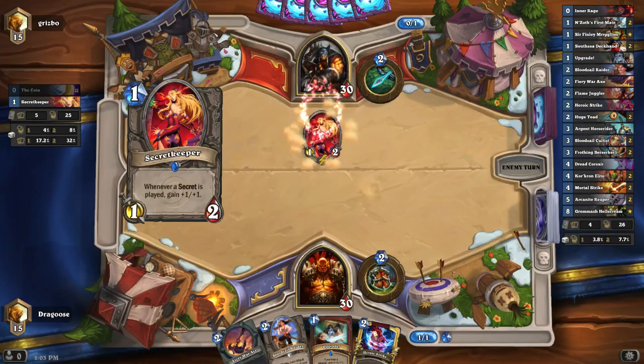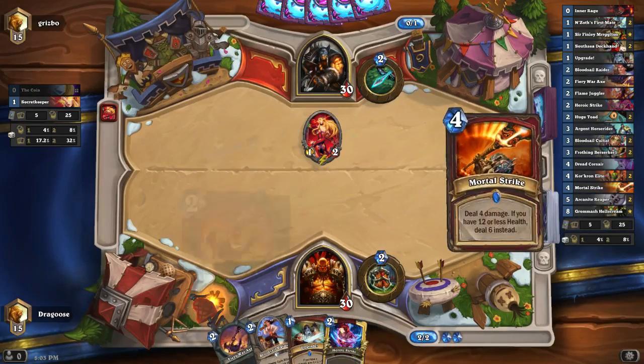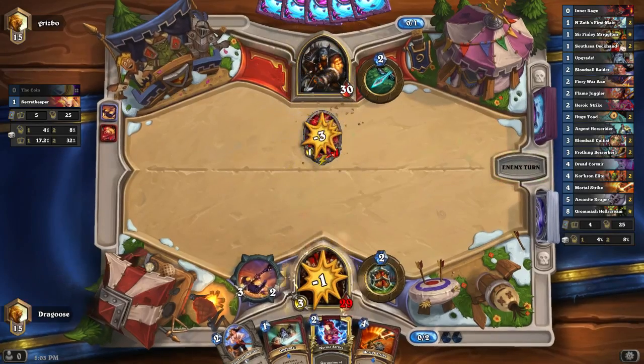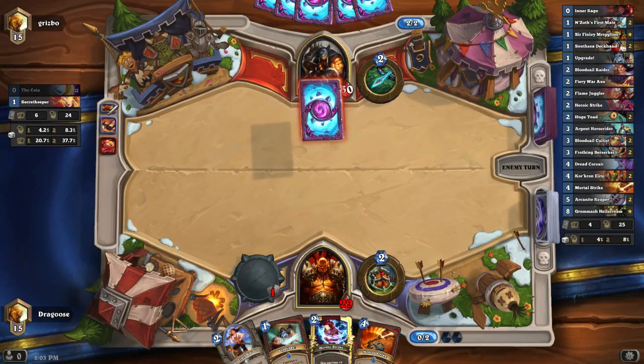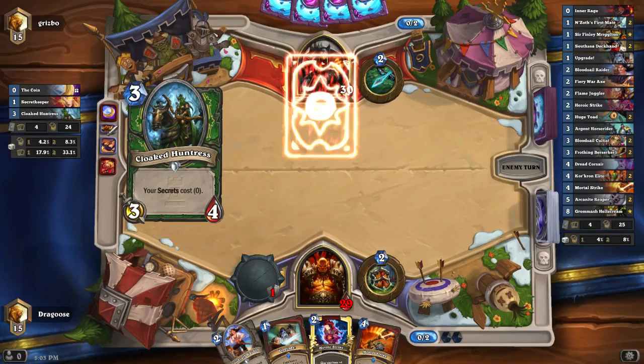Coin. Oh, Secret Keeper. It's a good target for Fiery War Axe turn one. If I leave Secret Keeper up, he's probably going to coin out that secret card that plays all of them for effectively zero. So I'm not leaving that up. Just what I thought was probably going to happen.